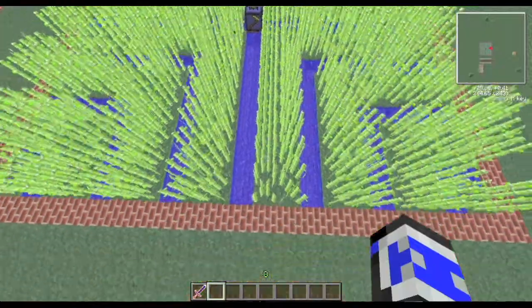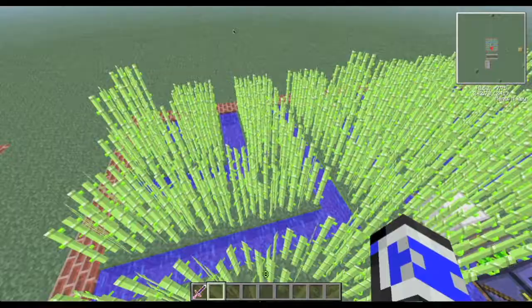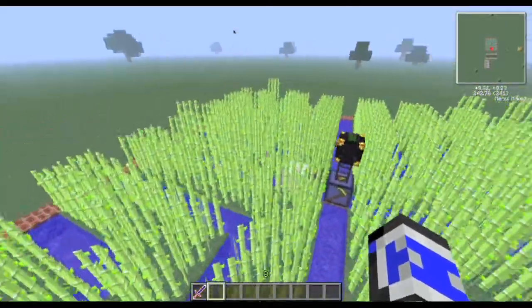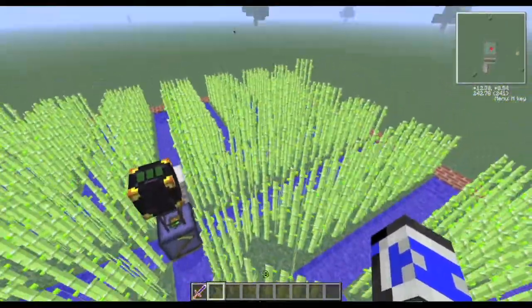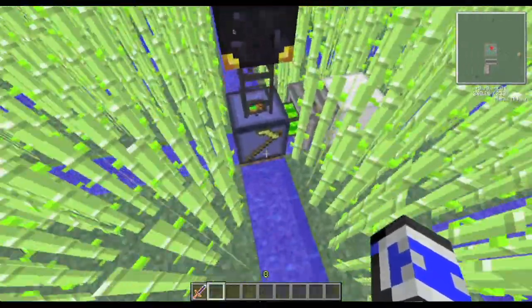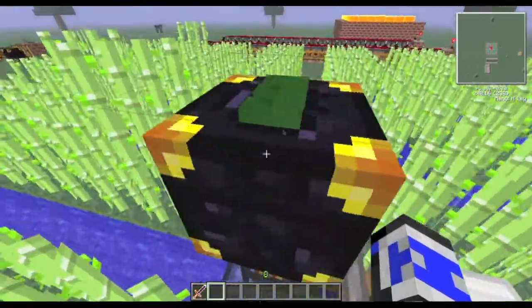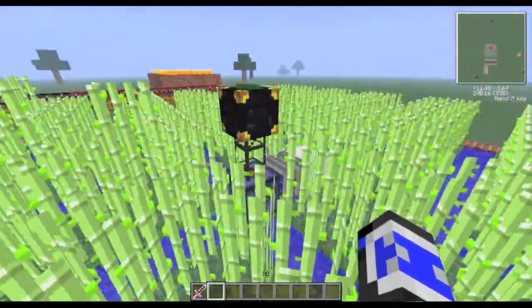Let's start with the sugarcane farm. When sugarcane reaches its peak height, which is three blocks tall, it gets harvested and sent to the sugarcane harvester, which is powered by a sterling engine, which is powered by coal — coal which you have to come and refill unless you have a coal factory somewhere.